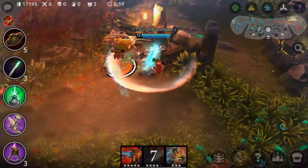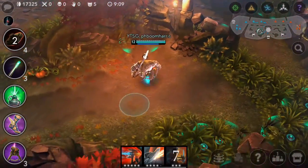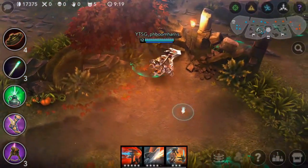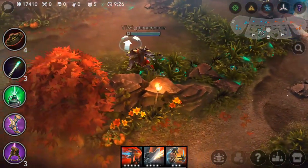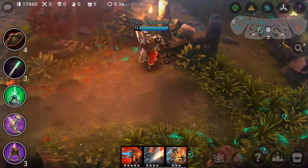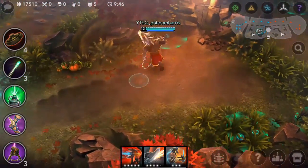Another good ward placement is right here, right behind this large health camp. Another great place is right there because it provides vision of this whole area and the bush. If people who are smart know you're placing wards and start checking all the brushes, they'll check here but they'll never check behind the health camp because there's a giant monster in the way. And if they try to check it, they'll probably click on it and start fighting it when they don't want to. So most people will just leave and never trip this mine. It provides great vision.